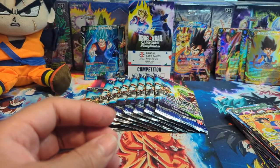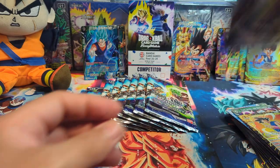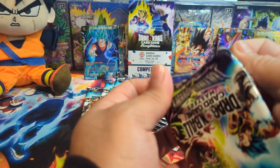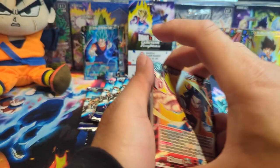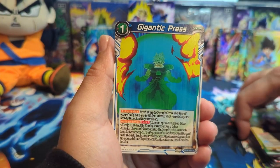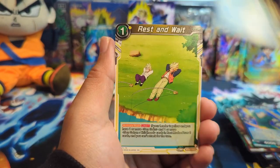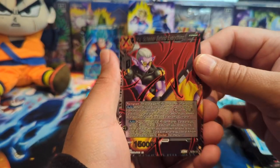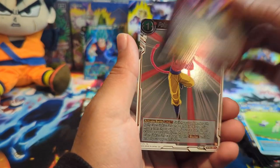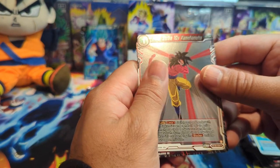There's a lot of shine on the SRs, I'll give them that. The SLRs look a lot better now compared to when they were first introduced in Beyond Generations — that set had a lot of horizontal lines, so the leader SLRs didn't look as good to me personally. We have Foo and 10 Times Kamehameha.